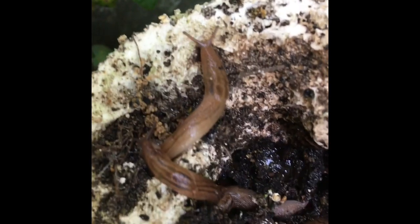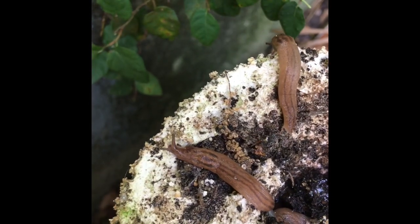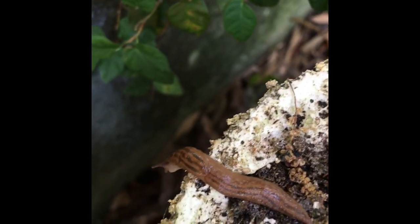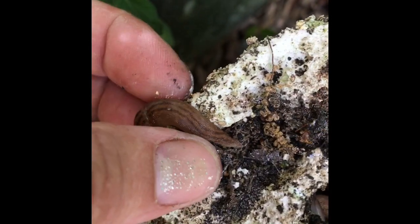I disturbed them and at first when they're afraid they curl up into a little ball. But then as they get braver they start to crawl around and they show their eyes. You can see they're basically just a snail without a shell.